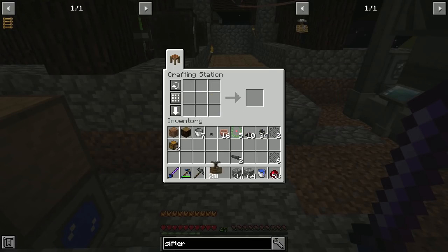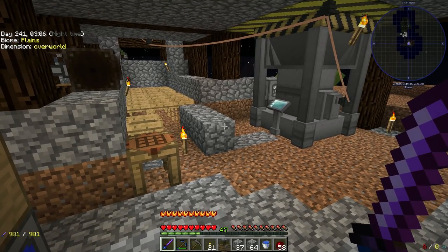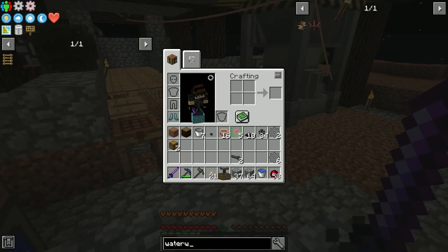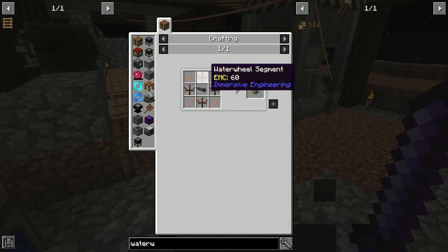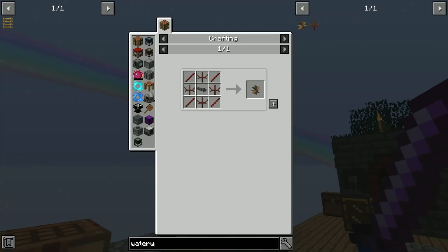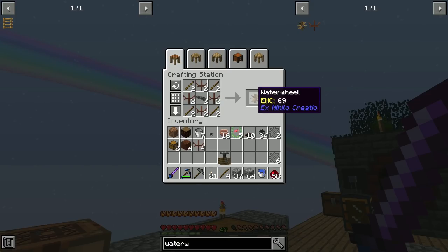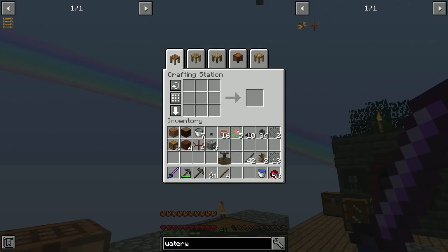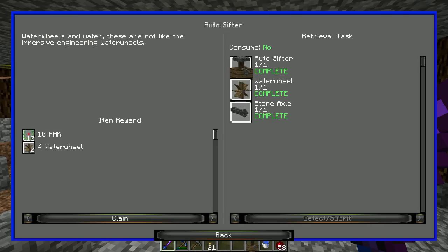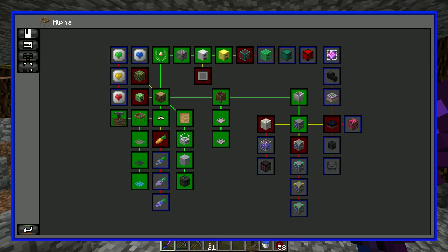We need a stone axle, water wheel segments made from treated wood, and sticks for the water wheels. I've got the wheel segments — just need stone axles. I'll make three water wheels. Quest complete! We get ten racks for that and four more water wheels. I didn't even pay attention to the quest reward; I'm used to getting five racks off everything.